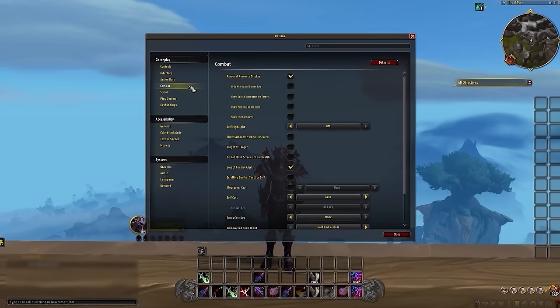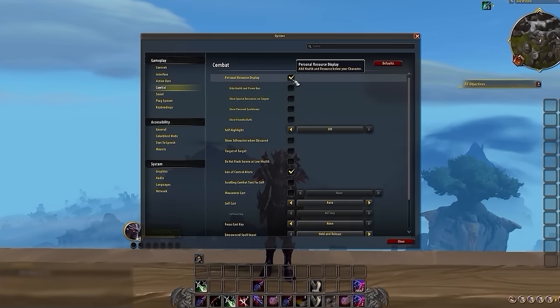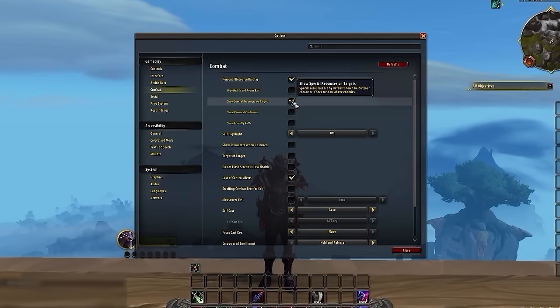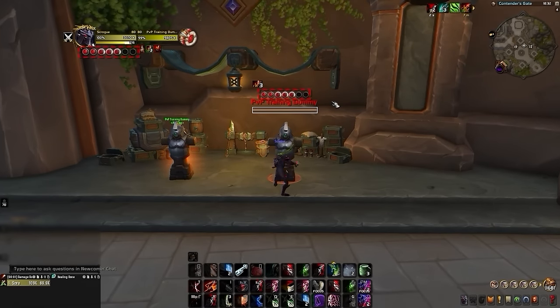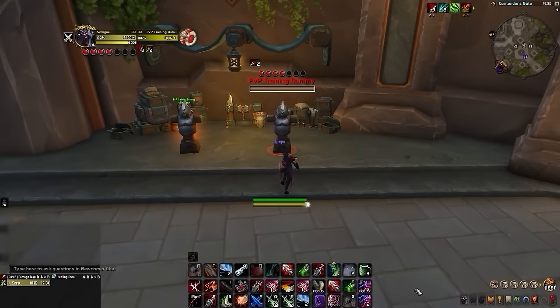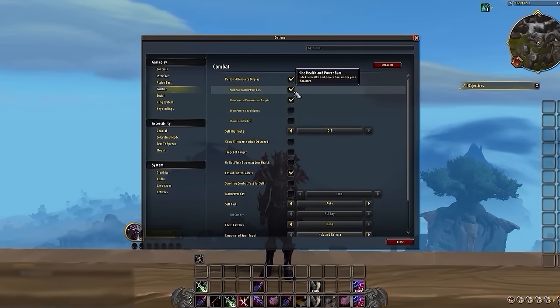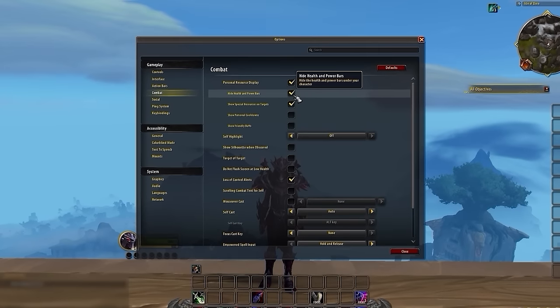Next up in Combat, you should enable Personal Resource Display and tick Show Special Resources on Targets. This is useful for any class with a resource, like Combo Points, as you're going to be able to see it on the nameplate. As for the Personal Resource Display itself, we personally suggest hiding this as it can cause a lot of extra clutter on your screen, but if you like it, feel free to keep it.